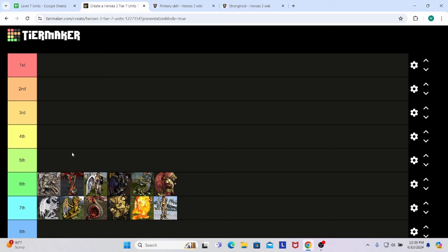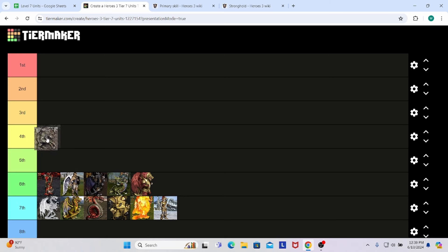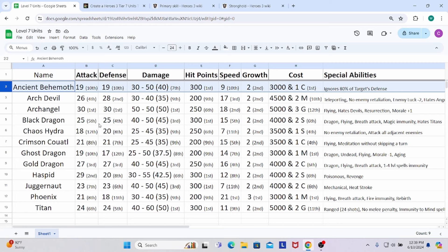The first unit we're going to go over is the Ancient Behemoth of the Stronghold faction. They have 19 attack and 19 defense — 10th place for both, tied for 10th with the Ghost Dragon for attack. As far as damage goes, they hit for a minimum of 30, maximum of 50, for an average damage of 40, putting them in 7th place compared to their peers. As far as hit points go, Ancient Behemoths have 300 — as good as it gets.